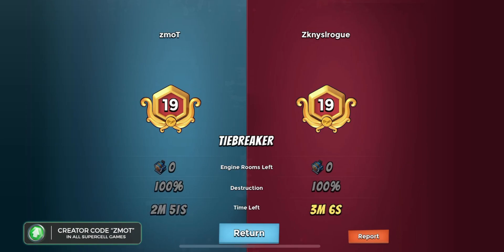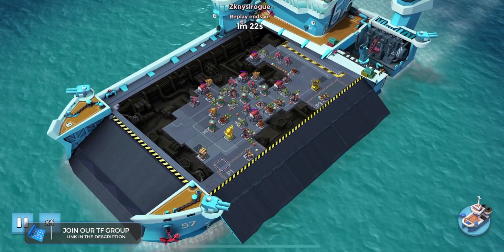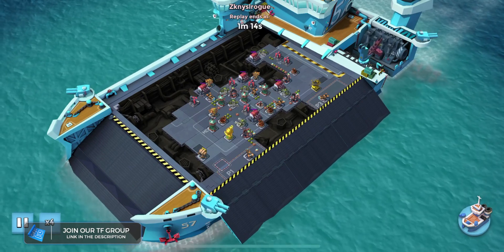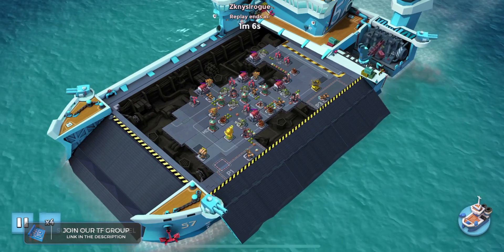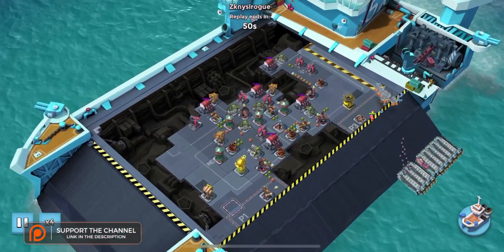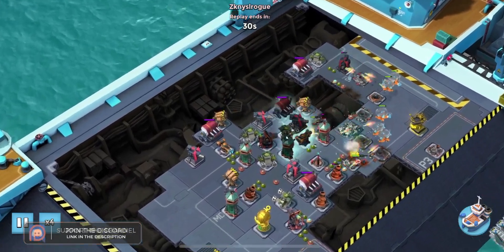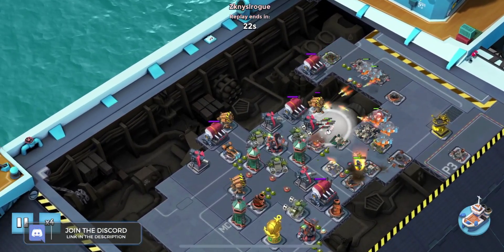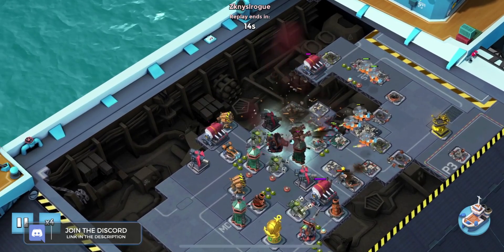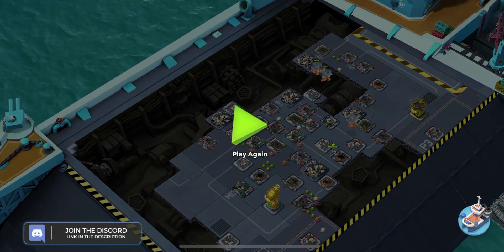We lost — of course we lost. Are they using Seekers or just walking through with Bombardiers? What are you doing, Zikula Rogue — I don't know how you say that name. Rocket Choppas and Seekers — that's kind of a cool combo. I have not seen that yet this season. Seekers not doing a heck of a lot of good things for them, to be completely honest, but I tip my cap to you.